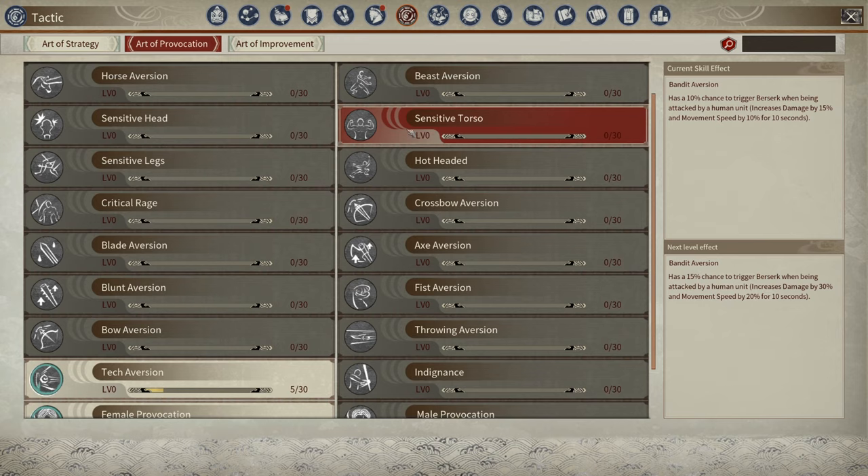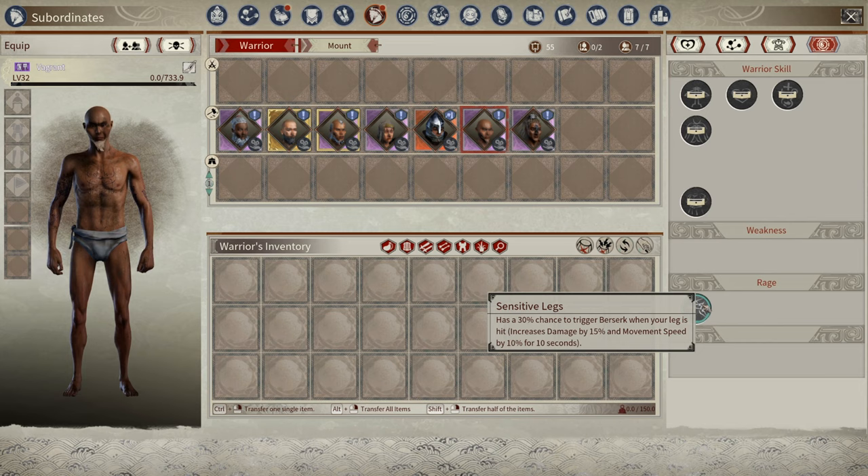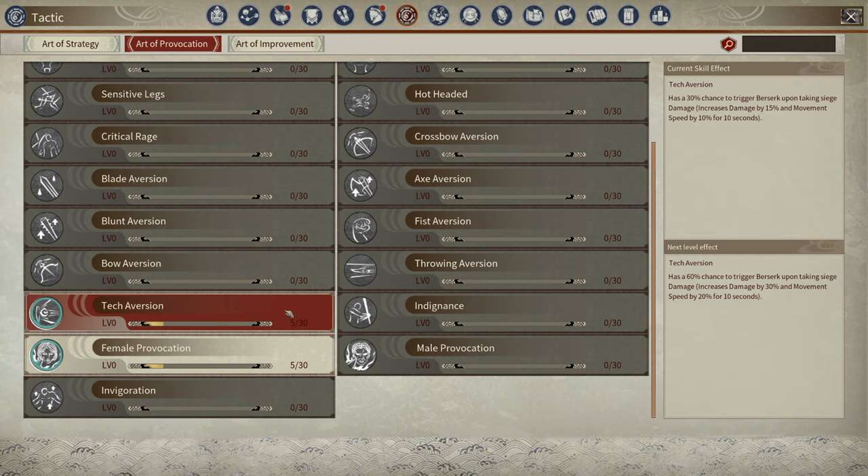Art of Provocation is for buffing up the enrage of AI. Most AI will come with rages — they're random to any AI. For example, this one has a 30% chance to trigger a berserk when your leg is hit, increasing damage by 15% and movement speed by 10% for that AI. If you have the Art of Provocation leveled up, it buffs that specific rage. So at level one, that 30% chance becomes 60%, and it would give 30% damage and 20% move speed instead of 15 and 10 — it just doubles the effect.